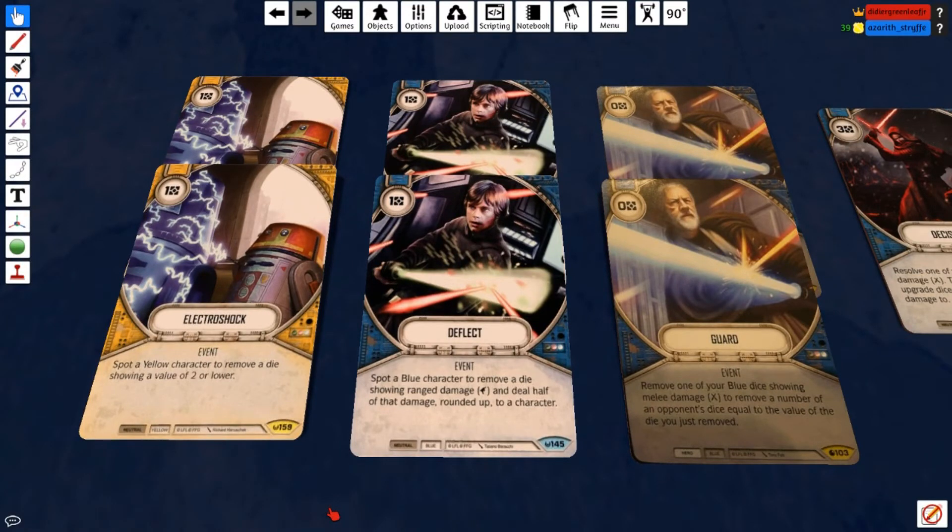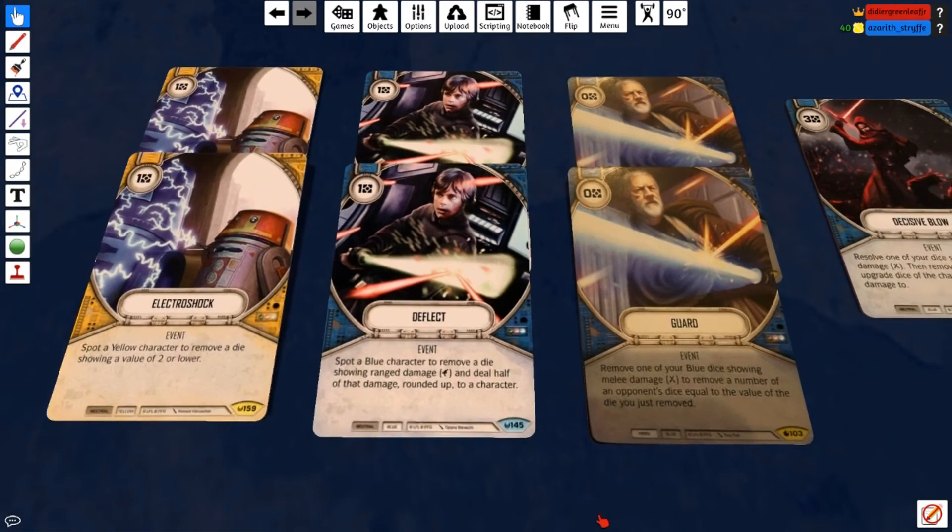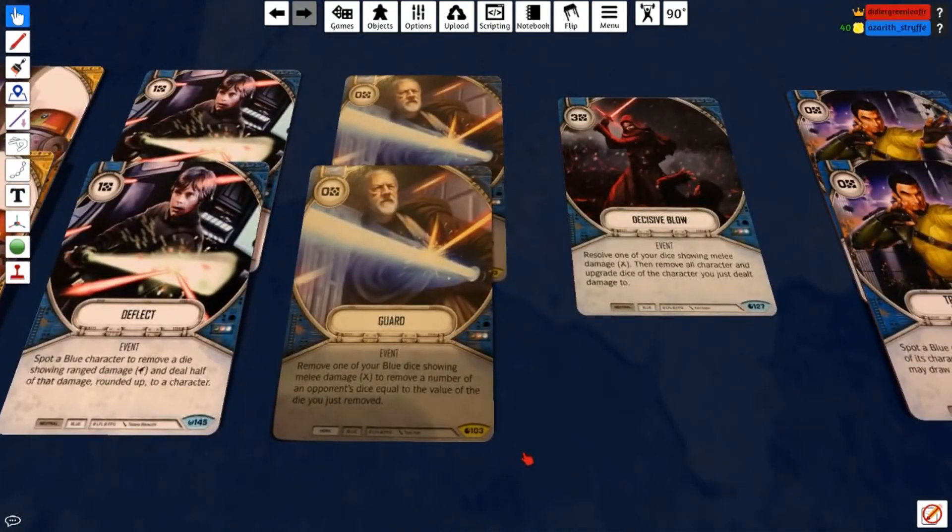Deflect is one resource cost — another staple from set one for blue. It's not as relevant right now, but it's still kind of staple status because of Poe. It can be a double win-win: getting rid of Poe's die and dealing damage to him, or just bouncing back a two or a three for damage. Especially if there's a Falcon, Poe, or Han on board, deflect is really hard for me to cut.